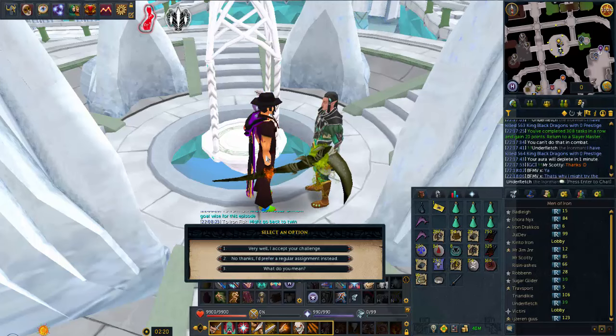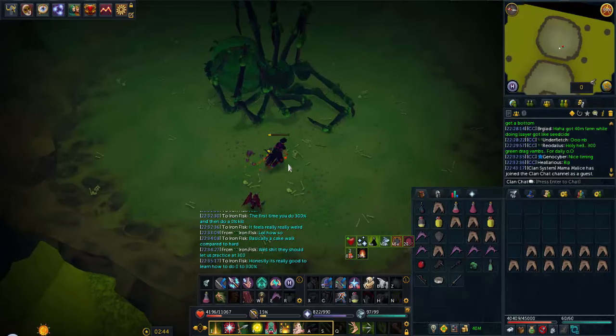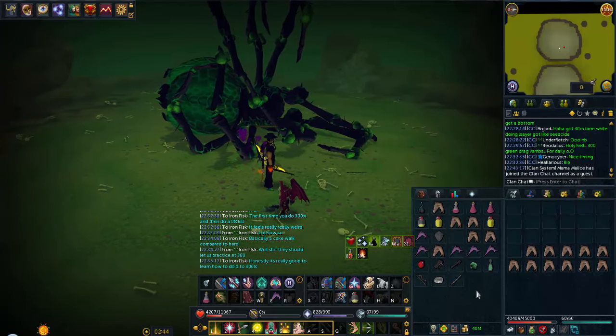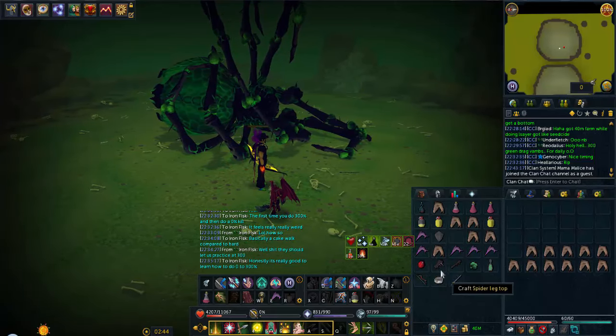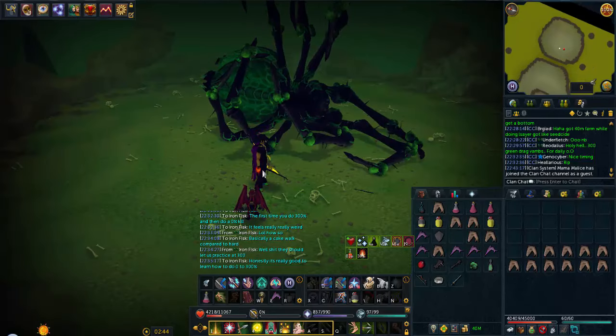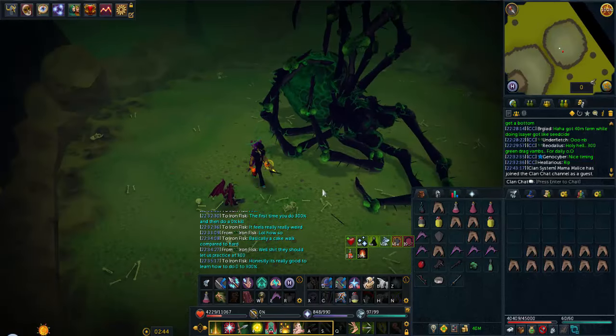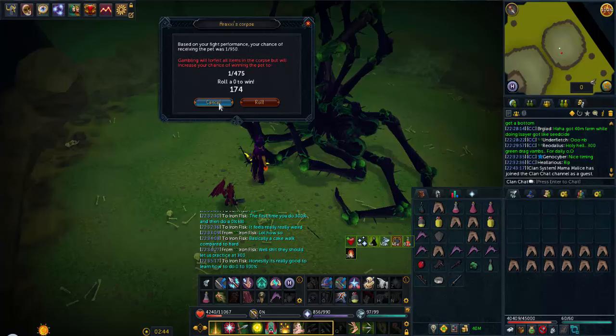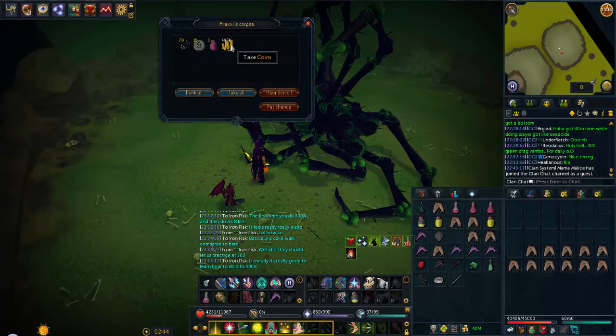Just did the first kill of the Morvran special task. I did Araxie first, and for fun I brought Araxie's eye, a spider leg top, and a spider leg middle - because if I get a spider leg bottom from this kill, I could make my 4th Noxious item, which would be pretty funny. Let's go ahead and loot the chest. I could pet chance this, but I don't want a pet chance - I want money.